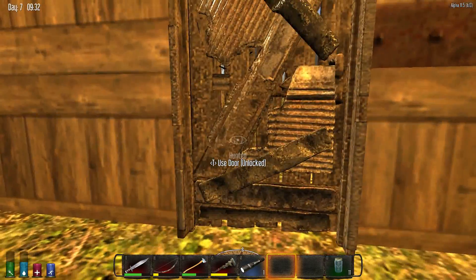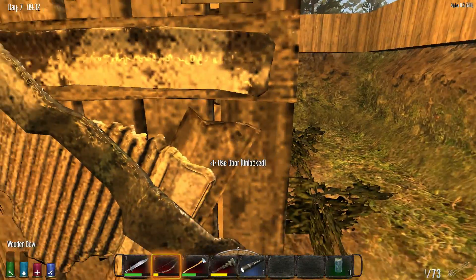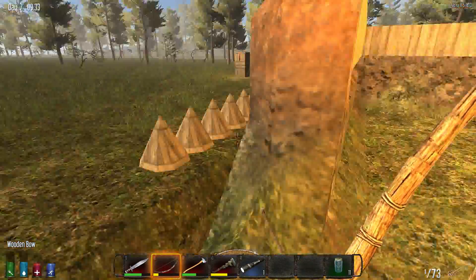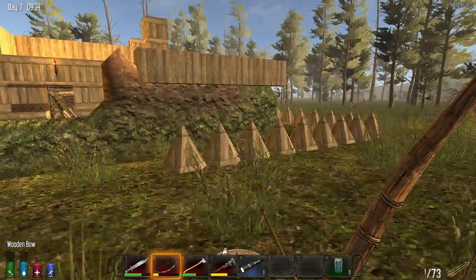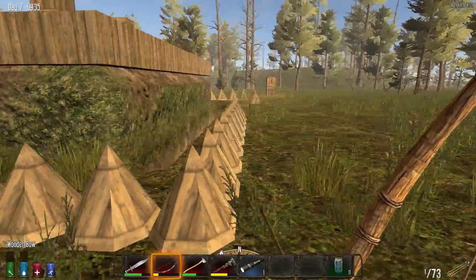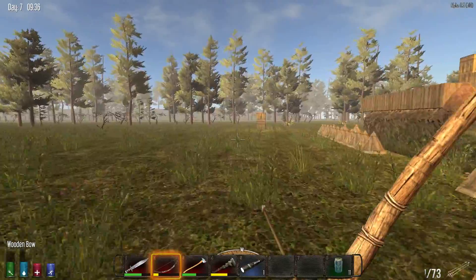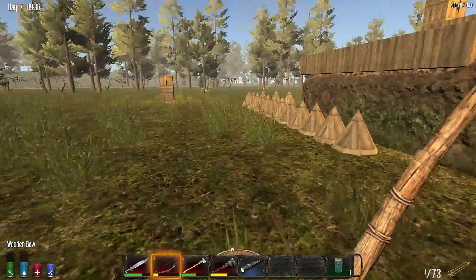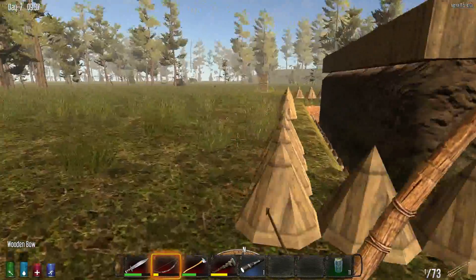There's something outside — I'm going to go see what's going on out there, I don't like the sound of that. As you can see, we have some spikes surrounding our base and a little ditch with some spikes down in it also. I'm undetected. Well, I guess he's gone — let's do a little sweep around the outside.